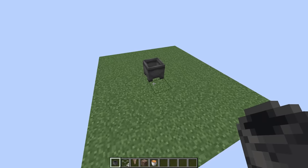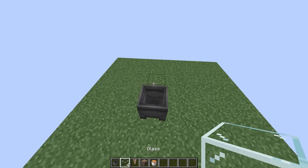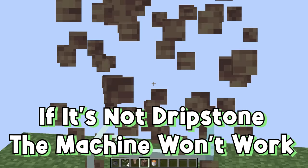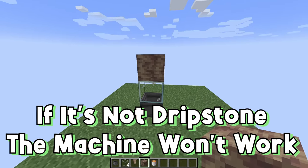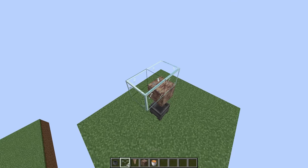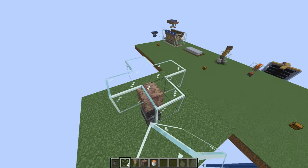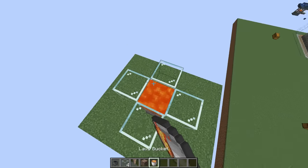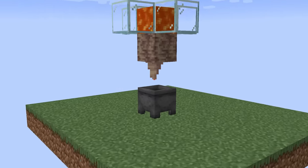We're going to start with a cauldron — anywhere. It could be on the surface, it could be underground, doesn't matter at all. Then we're going to place a temporary block, then a dripstone block. This block is really, really important — make sure it's dripstone. Then remove the temporary block and place pointed dripstone. Then add permanent blocks above, and finally put lava in the middle. Make sure these blocks aren't burnable.